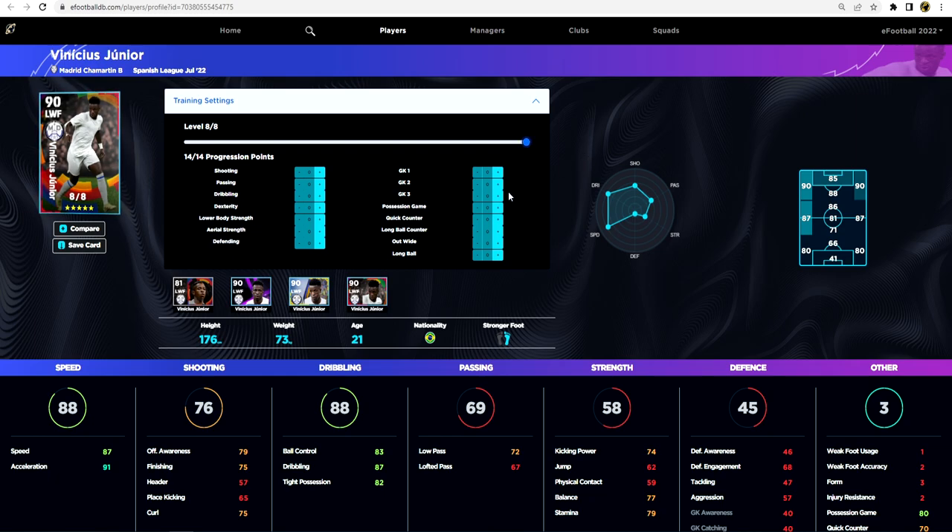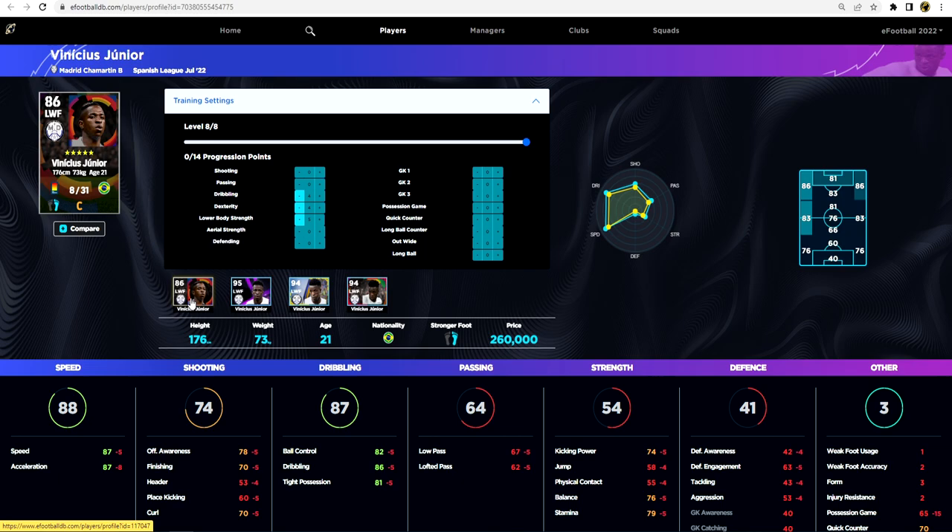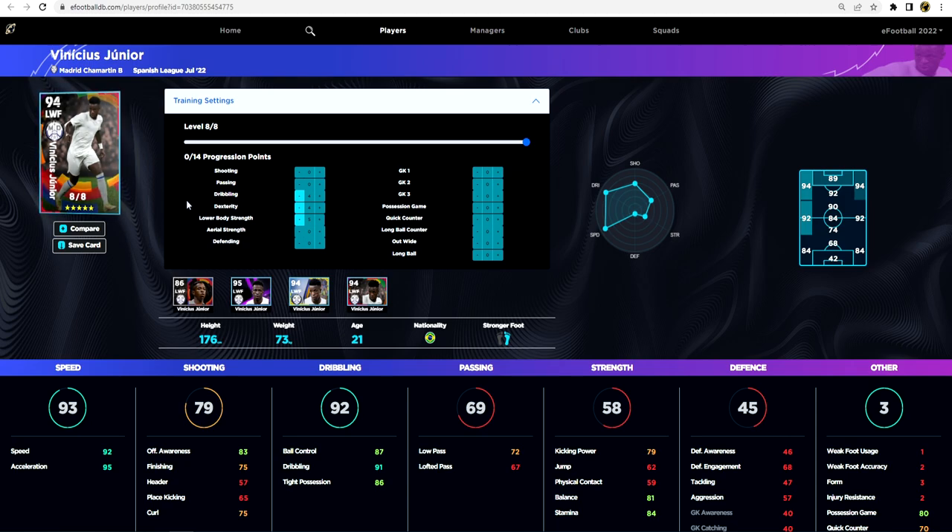The highlight card has eight levels - you can keep possession game or pump one into quick counter, getting up to 93. With 90 and 93 speed and acceleration, you only need three into dribbling. His standard edition is 260,000 GP, so it's not that much to try him out, and if you pack him he is definitely going to be a huge asset.